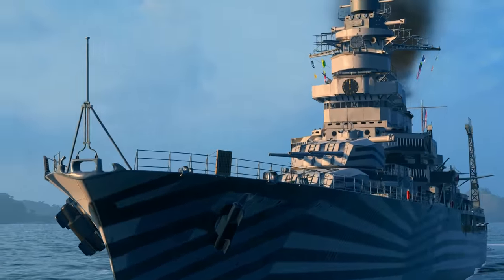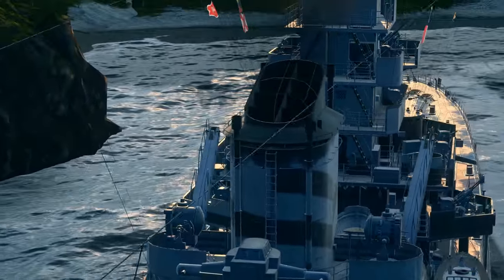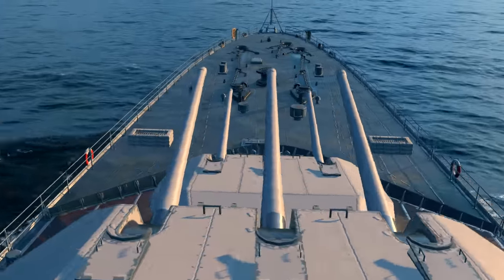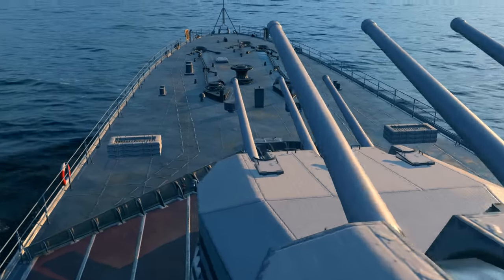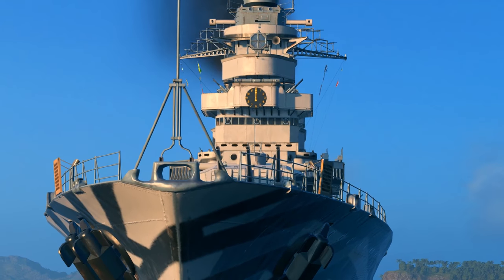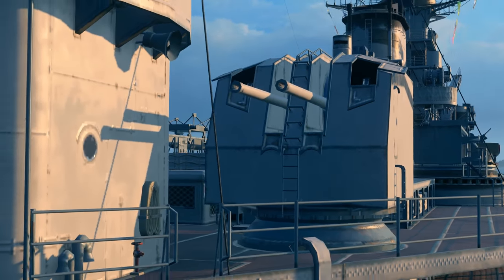De Grasse wasn't an exception. She was designed in the mid-1930s as part of the further development of the light cruiser La Galissonniere, and was finally built in the 1950s as an anti-aircraft ship. Notably, during World War II, she could have become a German aircraft carrier.